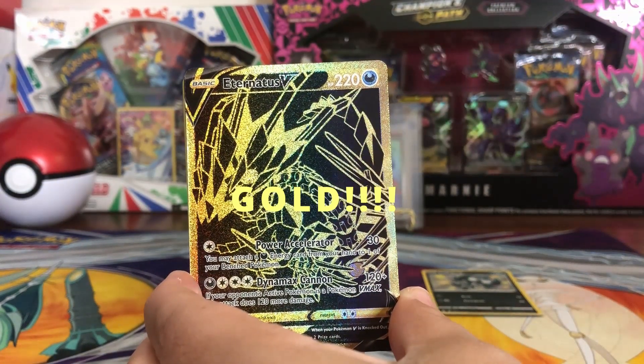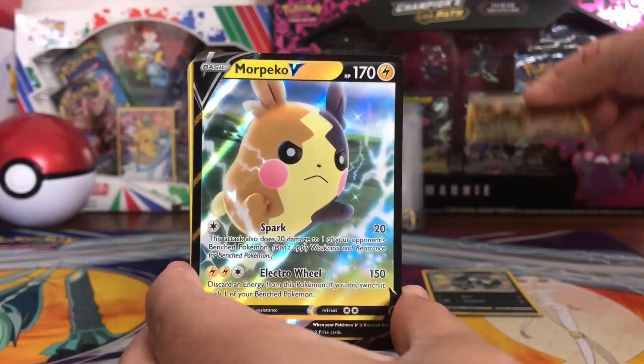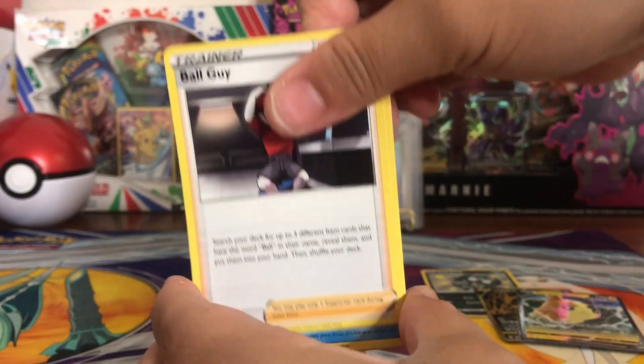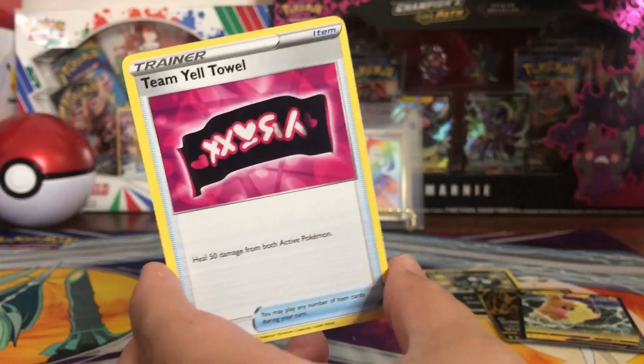Eternatus V! We already got three of those, but we'll take it. And another Morpeko V — beautiful! Energy, Ball Guy, Floatzel, and Team Yell Towel.